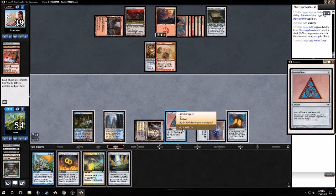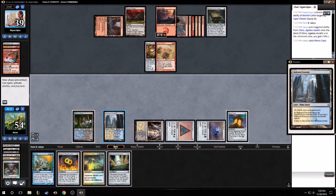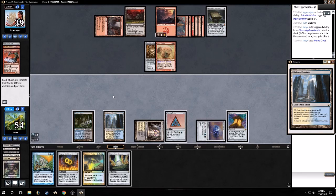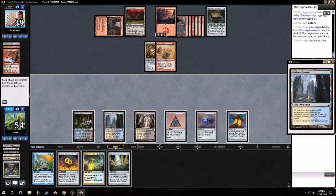Let's go like that, pay black and then tap. Oh we can't do both - we need to use Mana Leak to cast this, they're Mana Crypt. We have one, two, three, four, five mana. Interesting.